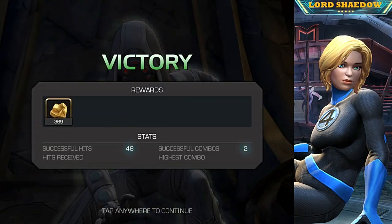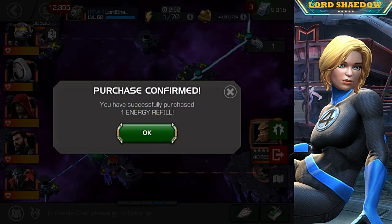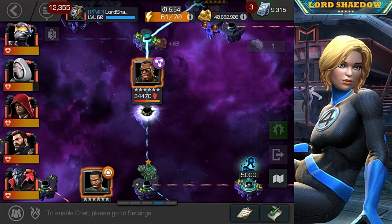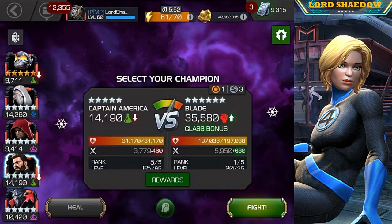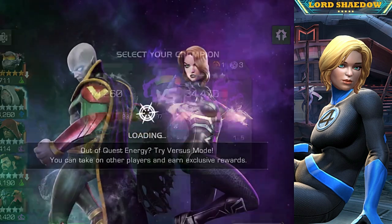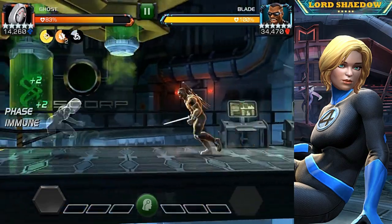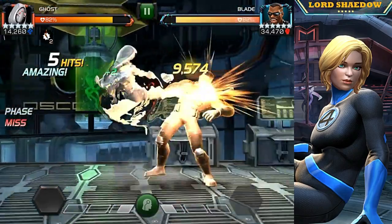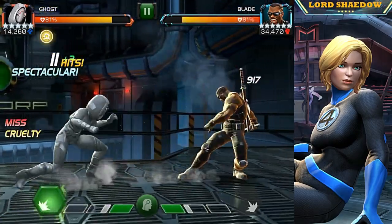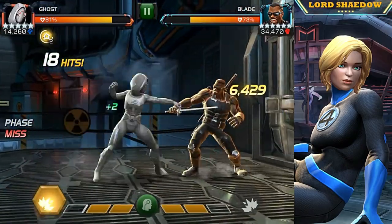The Wasp synergy is also a lot of fun and speeds things up — you don't have to bait before you phase and attack; it's just a different play style. Wasp makes it much easier, but if I had to choose between the two I would choose Hood. I went a while without a five-star Wasp, and I did some paths in 6.1 with only the Hood synergy, so that's the synergy I feel is most important. But they're both good.